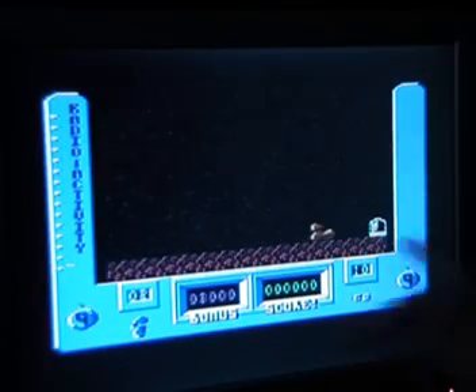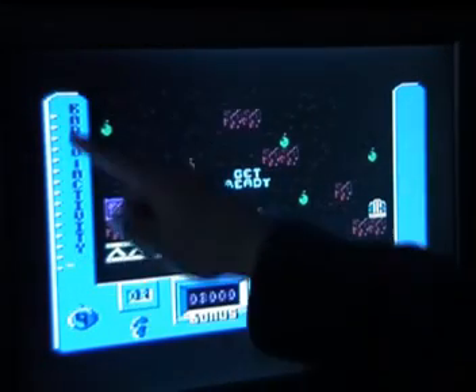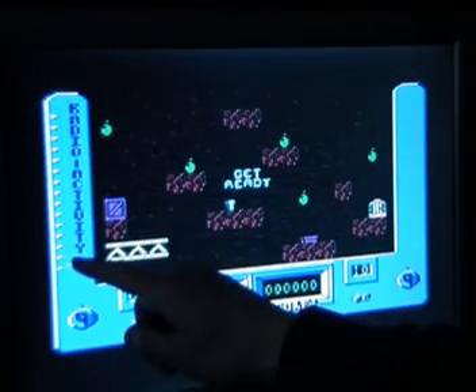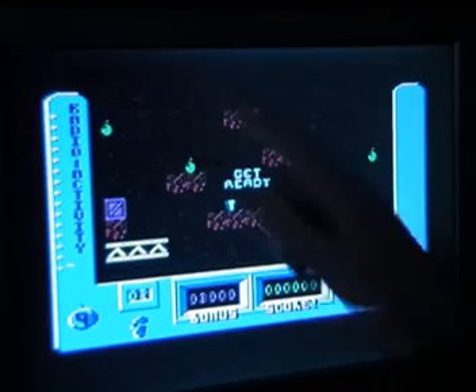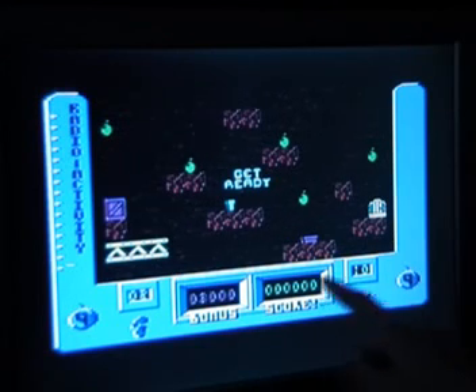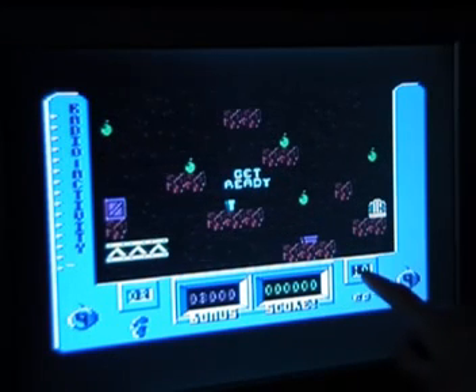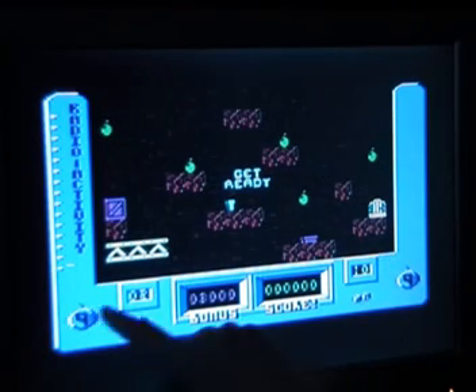The game starts with the guy in his little buggy going into a room. Let me point out a few things because there's a lot of stuff on screen. This is the radioactivity bar — when this reaches the top, which happens in a number of ways, you lose a life. There's the number of lives, bonus, score, and this number 10 relates to the number of things you've got to collect on a level. And this is the countdown.